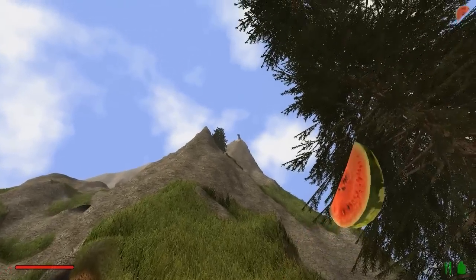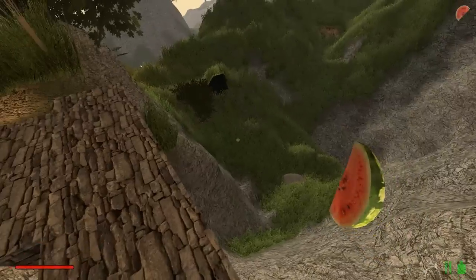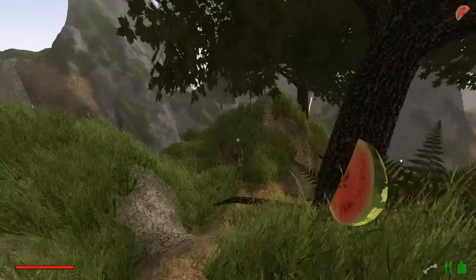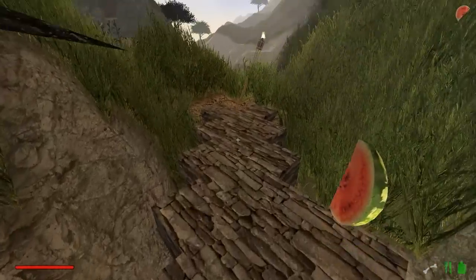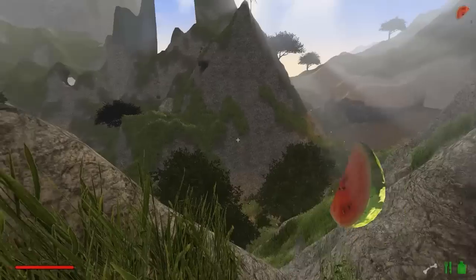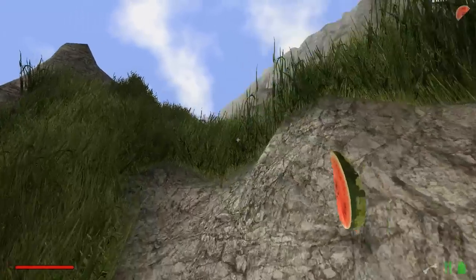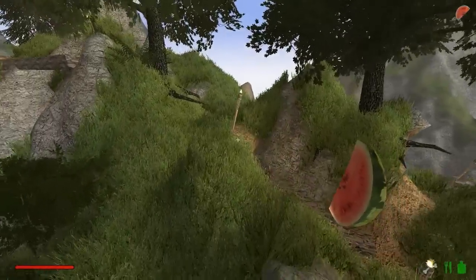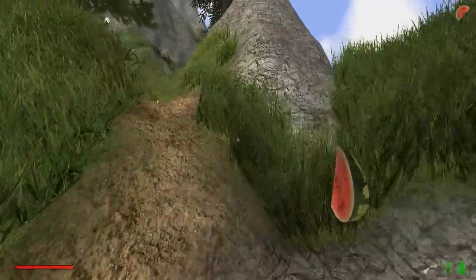Da oben ist unser Gipfelkreuz übrigens, man kann es von hier unten sehr schön sehen. Da ist eine Ziege. Hier haben wir noch ein paar Stufen und hier geht es dann runter, aber auf der falschen Seite. Hier ist der Berg viel größer geworden - das ist ein riesen Klopper. Ich glaube, wir gehen mal auf der anderen Seite lang, da ist das Ganze noch ein bisschen beeindruckender.